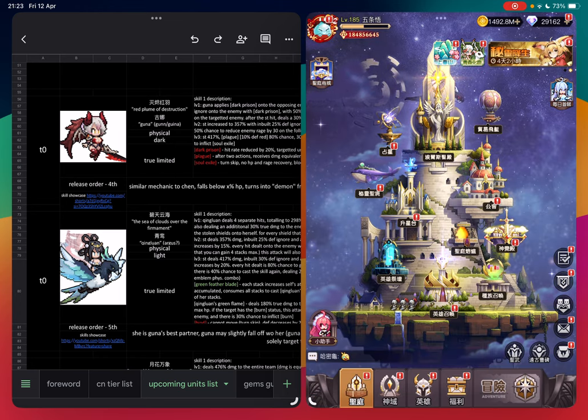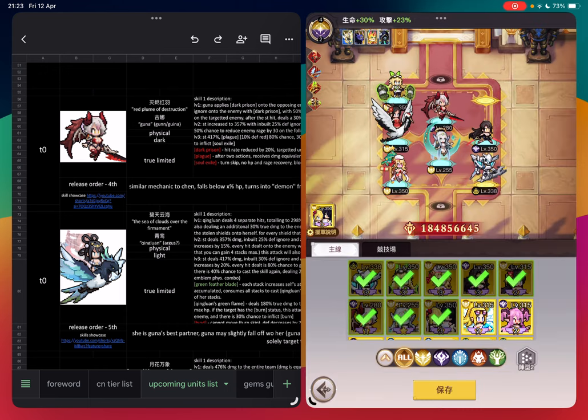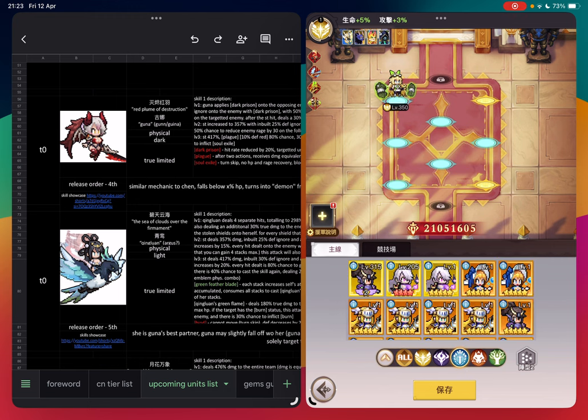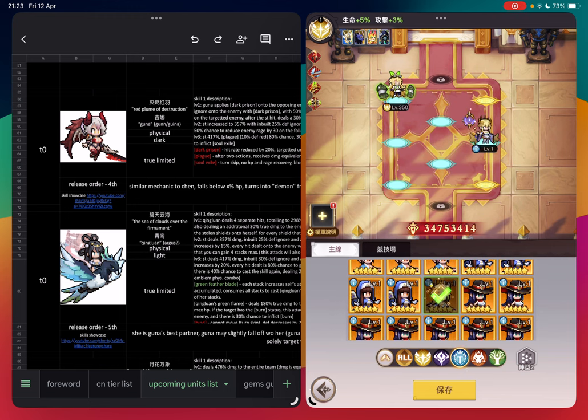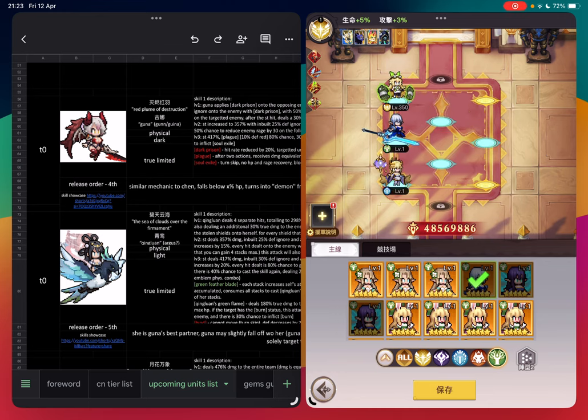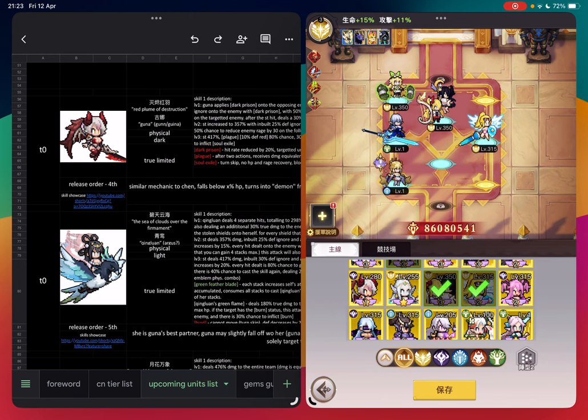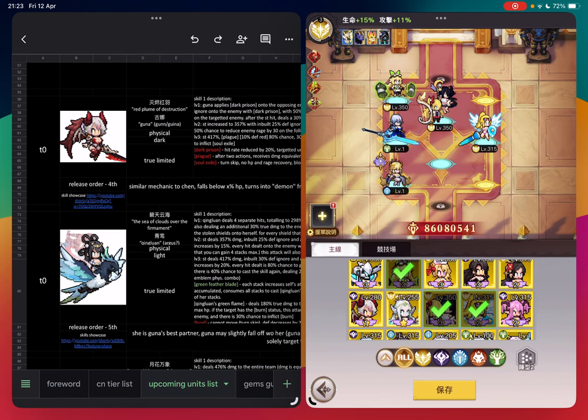So you get the gist — the three important units are Themis, Qingluan, and Guna. Plan towards that. Now, for players in global, I'm guessing most teams are using Elkade and Irelia — they are popular picks because they are easily accessible. A typical global team right now probably looks like: Valk, Twins, Irelia, Gale, Themis, and Elkade.